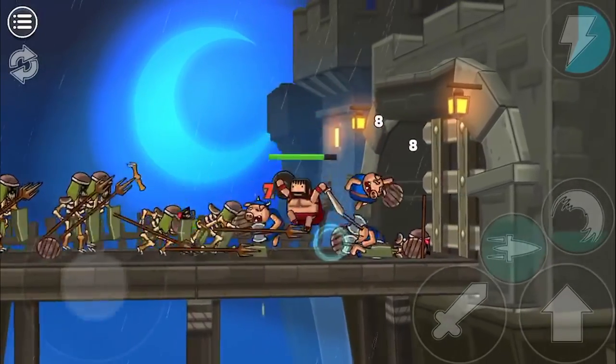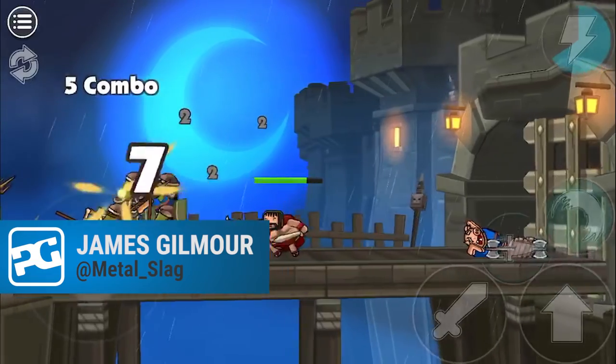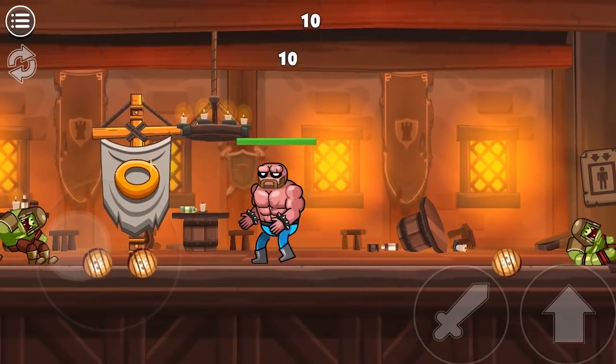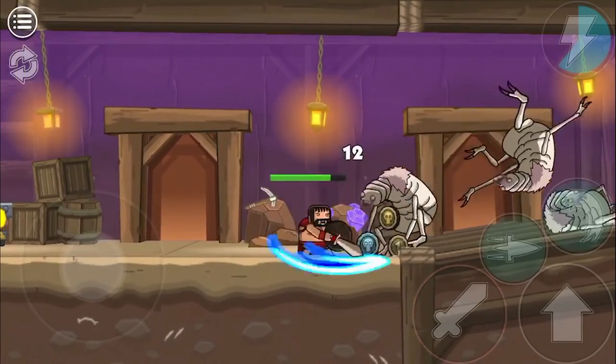If you're going to make a side-scrolling hack-and-slash platformer for mobile, you're going to have to make sure it's really good. There are loads of games that offer similar experiences on the go, so retreading the same old ground just isn't going to cut it. Luckily, that's something Blackmoor 2 understands perfectly.